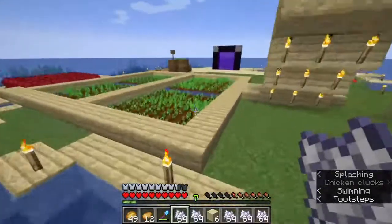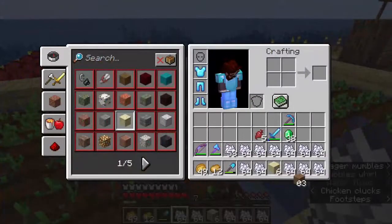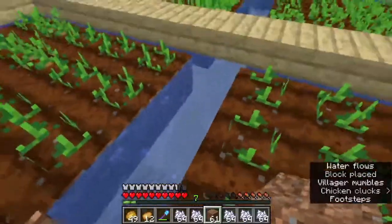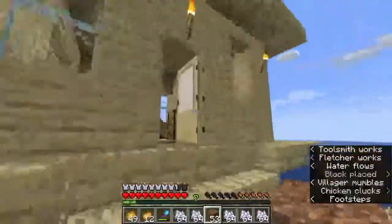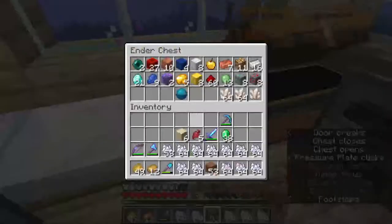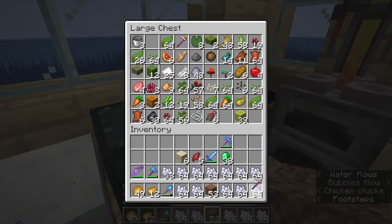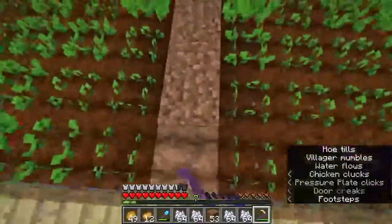Oh, we need to make a composter — yes, for all the seeds we're going to get. I took a whole stack, which is good. I just wanted to be able to do this. There we go, and then this, so that we can maximize a little bit. Should have a hoe somewhere — there's one. Silk touch — sure. Nothing like a good gold silk touch hoe.